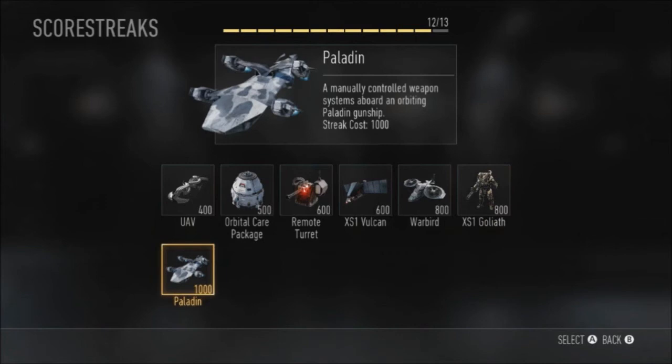The final one is called the Paladin — a manually controlled weapon system on board an all-team Paladin gunship. This is definitely going to be like your chopper gunner. You can probably shoot missiles and bullets at people, and it's just going to rain death on the enemy.